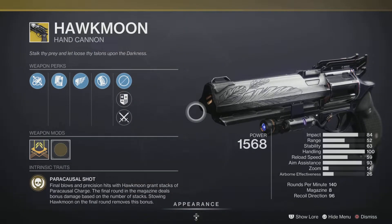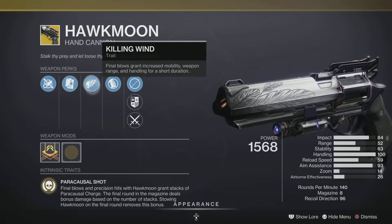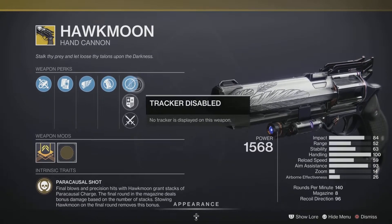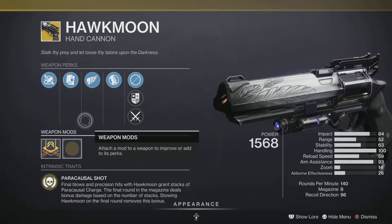We have some pretty interesting rolls this week on the Hawkmoon. We got Fluted Barrel, Alloyed Magazine, Killing Wind, and Textured Grip — making this a hybrid leaning more towards the PvE side. It's still a pretty good weapon to pick up and add to your collection if you don't already have the Hawkmoon Hand Cannon.